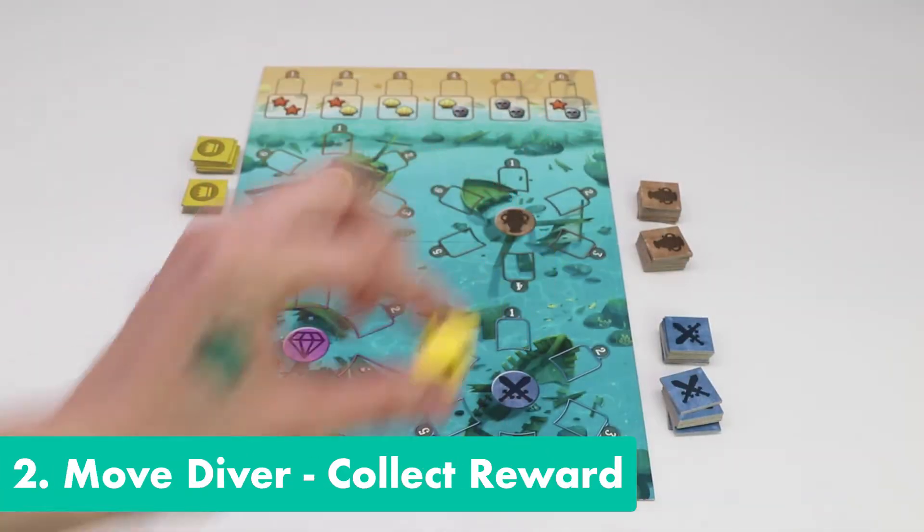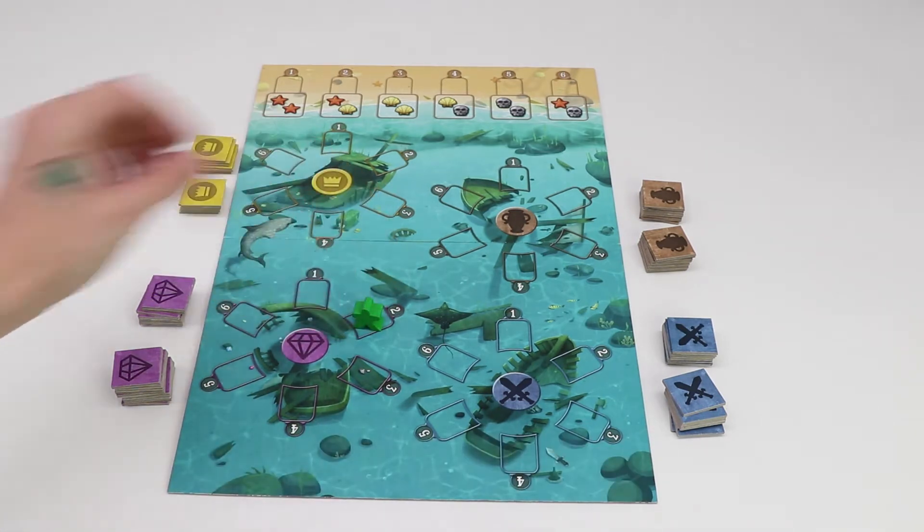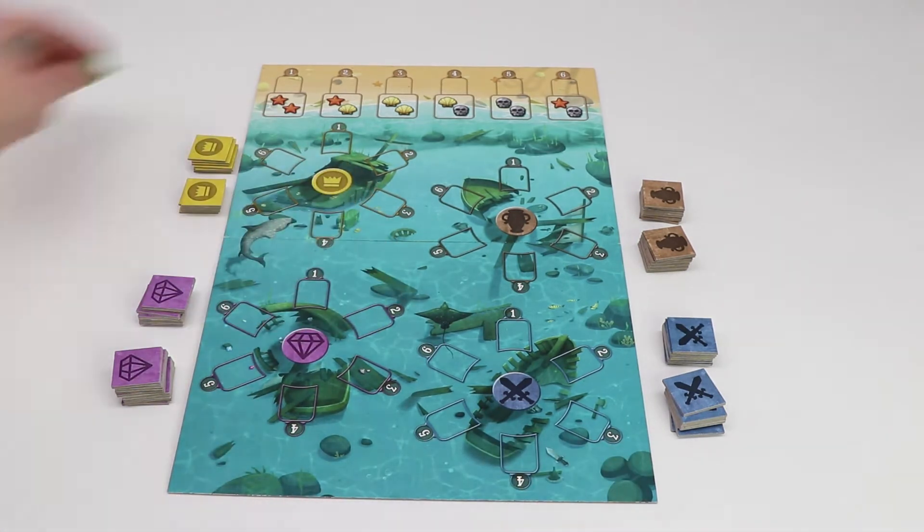Step 2: Move a diver and collect a reward. Using the number on the die that you've collected, place your meeple diver either onto the beach or onto a wreck treasure location. Beach locations allow you to gain additional bobbles, which can be used in a number of different ways.